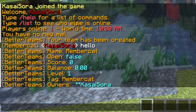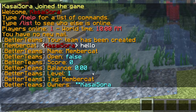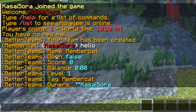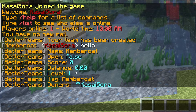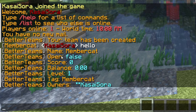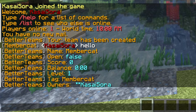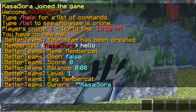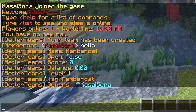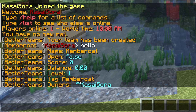Then there's the balance. Balance is basically the bank account of your team. You can, of course, deposit and withdraw money from this account. Then there's the team level. So currently the team level is one. We can get it up by either increasing our team score or putting more money on our team bank account. If your team eventually gets to a higher level, you will be able to have more members in your team, and your team will also be able to claim more chests. Then here you got the tag. So the tag is just the name of our team right now, but that is something we can change.